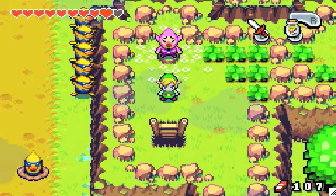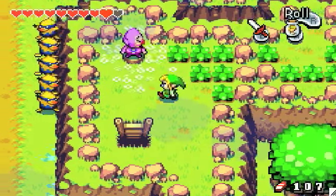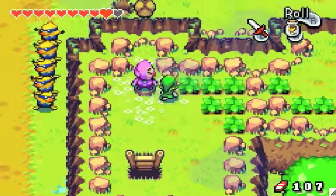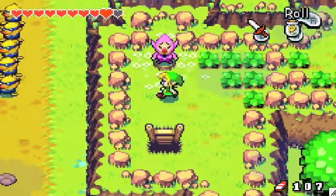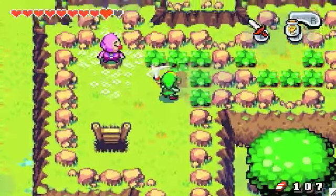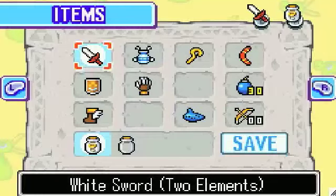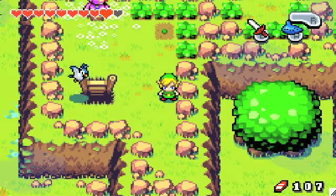Hey everyone, it's Username404 and welcome back to part 20 of Let's Play Legend of Zelda: The Minish Cap. Last time we were doing the mini-quest where we were tracking down these tingles who are very disturbing and won't stop looking at me. We got this one, and the next one — we're going to warp to Lake Hylia.